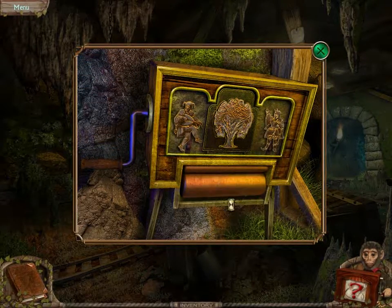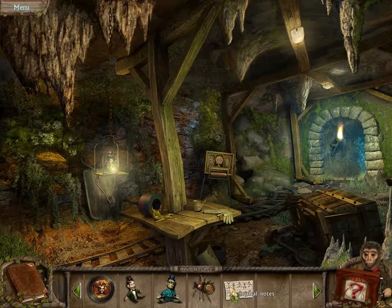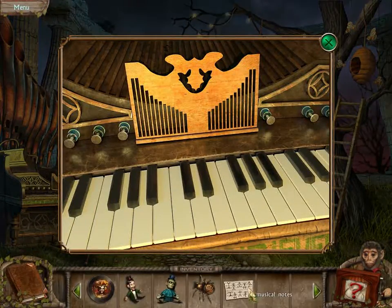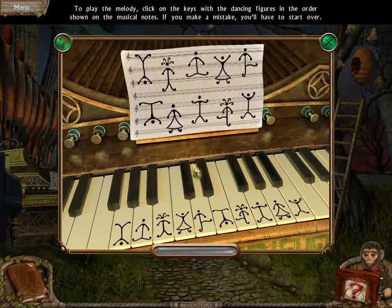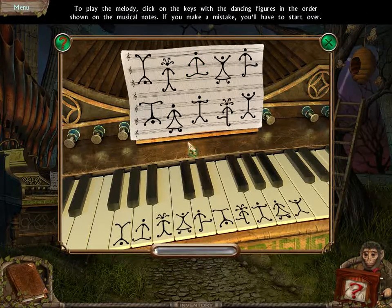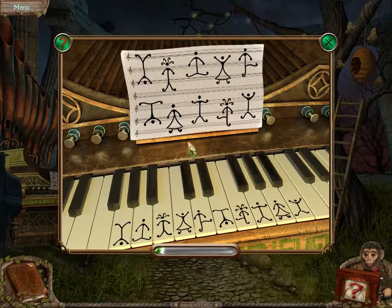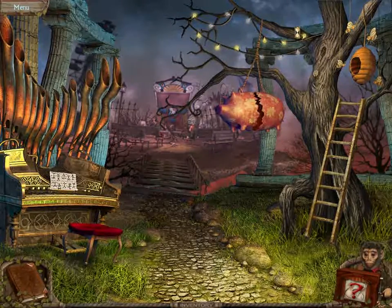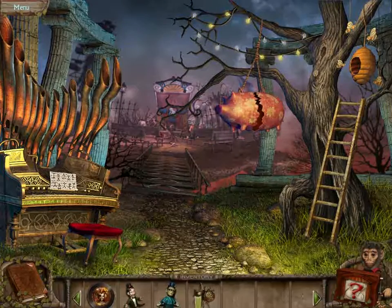Those are people. Musical notes? To play the melody, click on the keys — dance the figures in order shown on the musical notes. If you make a mistake, you'll have to start over. It's Simon Says. Wasn't that bad. Got tricky towards the end, but it wasn't that bad. Onward.